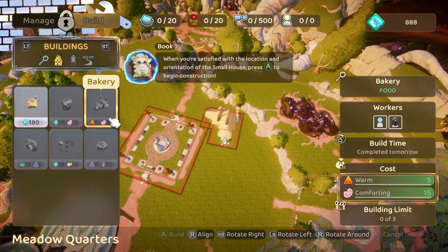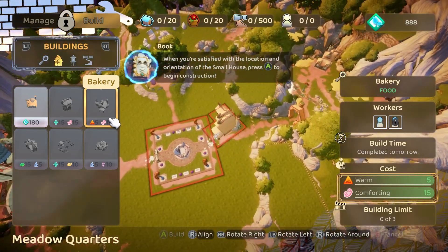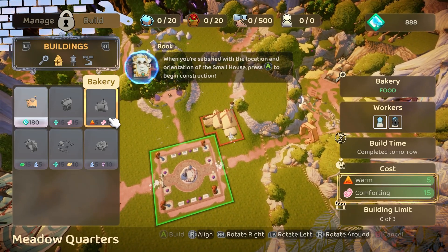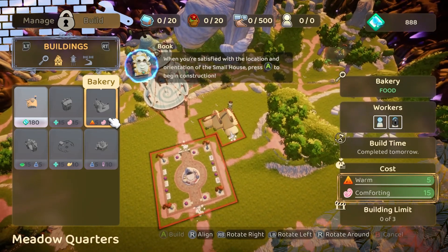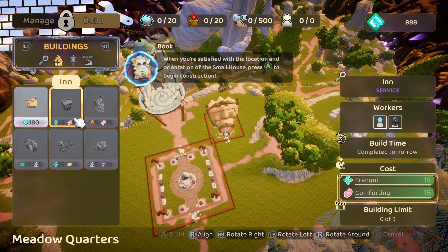Like, I know the bakery — we could kind of Tetris the inn in. This doesn't have grid placement, no snapping. It looks like you don't even have the resources for it. Yeah, we don't have the resources anyway, so it doesn't really matter.